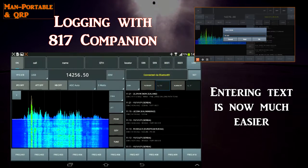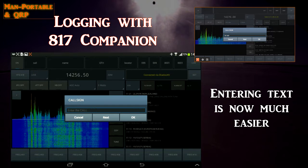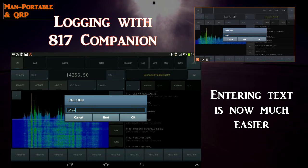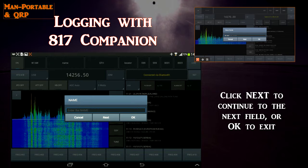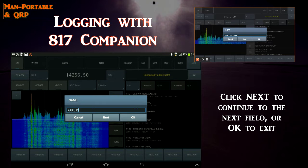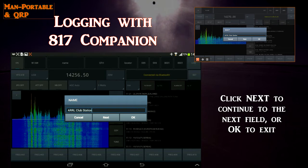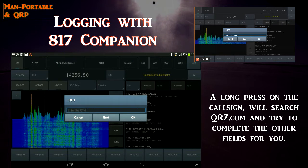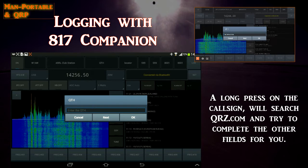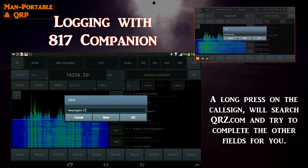Entering a fresh QSO is now much simpler. A quick touch of one of the fields will open a pop-up so that you can enter that field's information, for example the call sign, giving you a little bit more room to work. You have the option to click Next and continue entering QSO data sequentially, or click OK to exit and enter randomly. I really have to say that logging is much, much better now than the first release, so we're moving in the right direction.